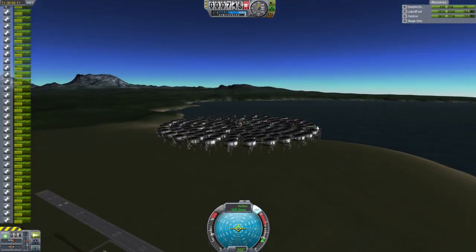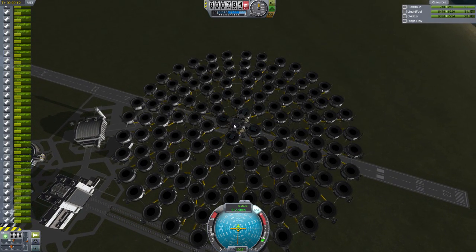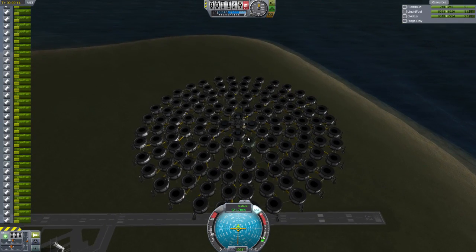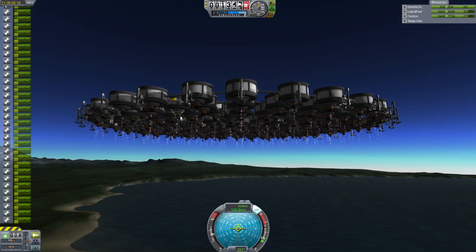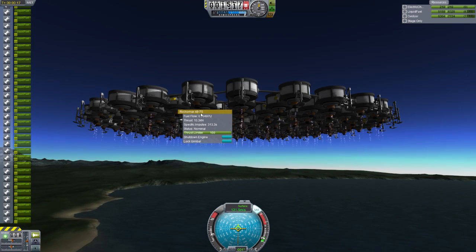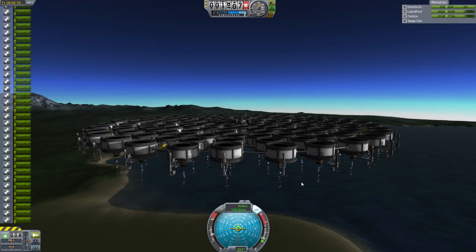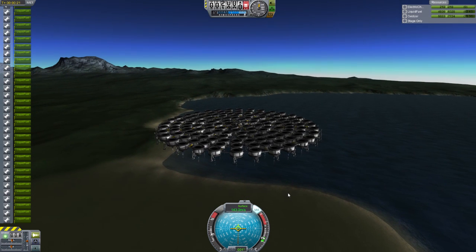I wanted to make something a little different. I made this little lander and I kind of liked it — it seemed very efficient, nicely designed, and compact. I thought, why not just take it to the nth degree and keep adding these little tanks and the little... I don't even remember what these things are called. Rocco Max 48-7S — yeah, it doesn't exactly roll off the tongue. Hard to remember random numbers and letters like that. The ISP is 300 at sea level and 350 in a vacuum. The actual power it's putting out is only 30.